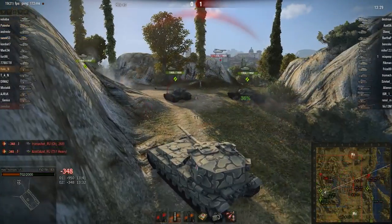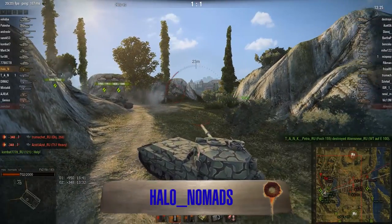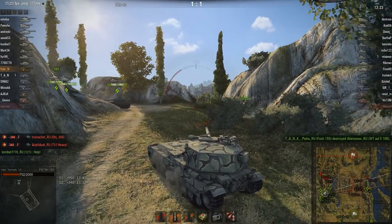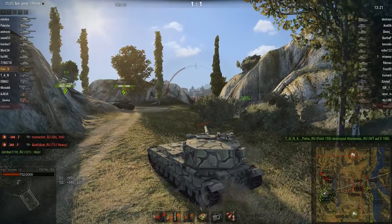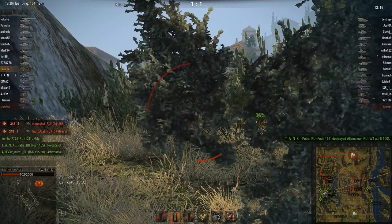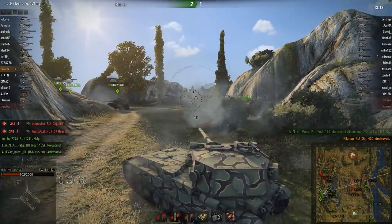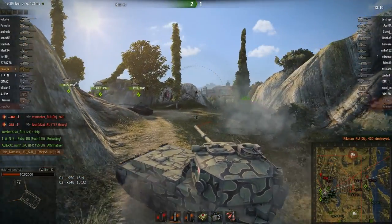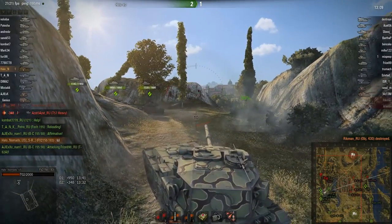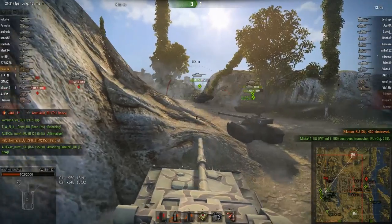Very nice. We move on to Halo Nomads in his FV 183. He spots a little dude in the middle. He's taking a lot of damage so he's very pissed off at this little dude, but this little dude just keeps sitting there and gets hit right in the face. Object 434 — move your butt. No matter what tank is looking at you, sitting in the same place for that long is very dumb.